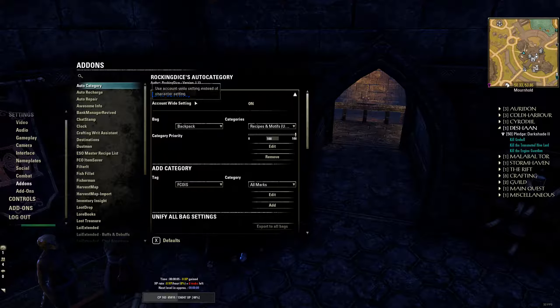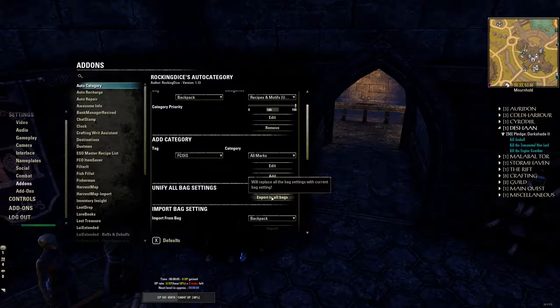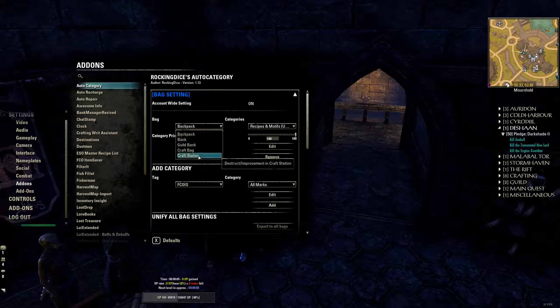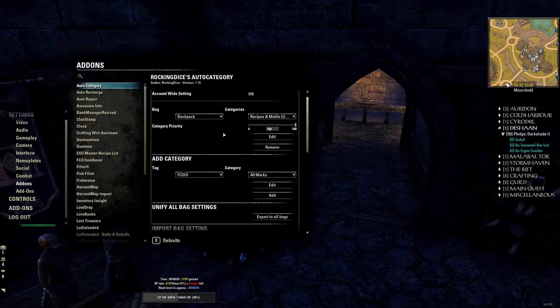If we go back to Bag Settings, you'd generally be under Backpack, but you can also export to all bags. Certain rules only apply to certain bags, and if you're editing the backpack, every so often you can just export to all bags. These rules can be individually changed per bag — certain rules just for your backpack, certain rules for the bank, craft bag, craft station and so on.